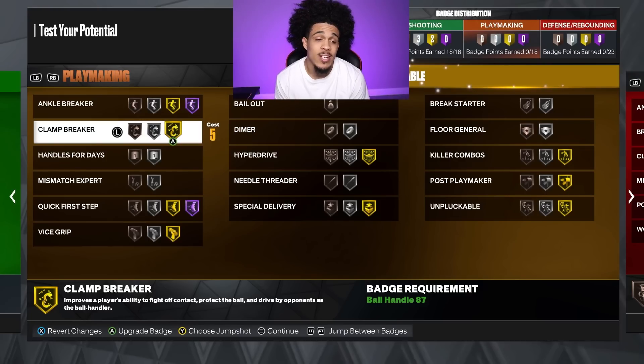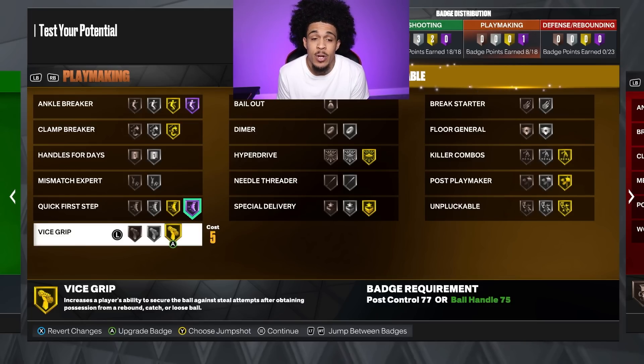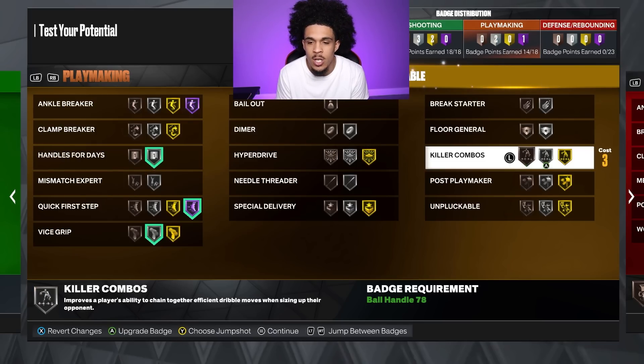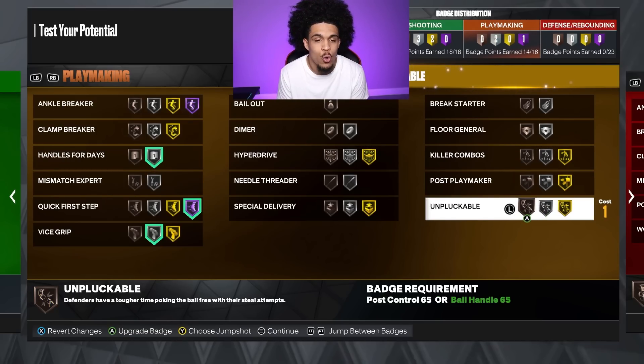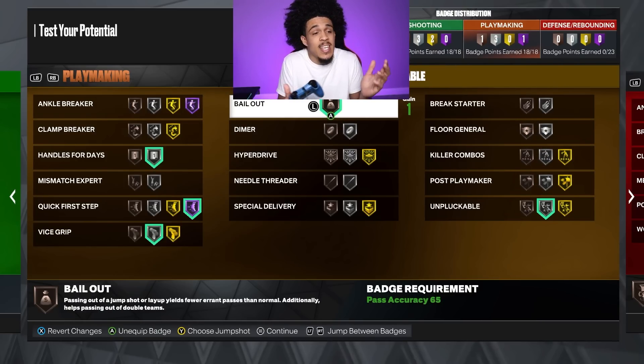For playmaking — ankle breaker isn't that important right now, so we're going quick first step, vice grip which I heard is pretty good so we'll throw that on silver, handles for days of course, unplugable on silver for now — if I'm getting plucked crazy I'd move some badges off and put unplugable on gold for sure. And then bail out on bronze. That's 18 badges right there — look how fast they went away.